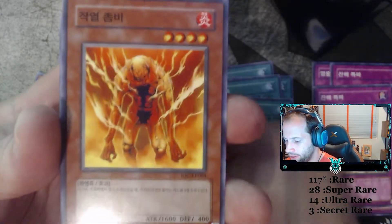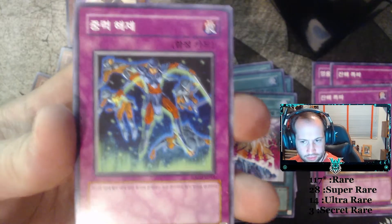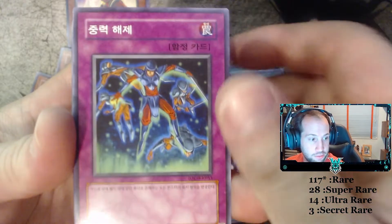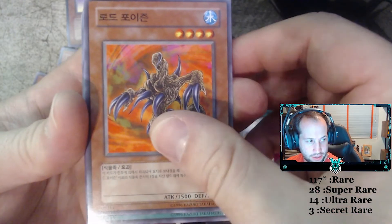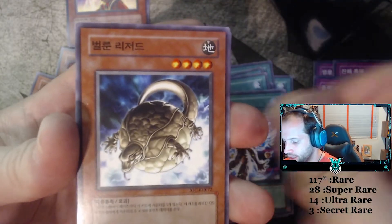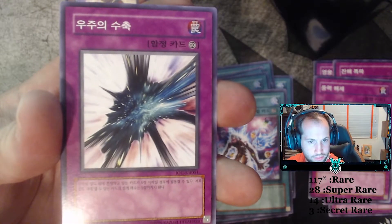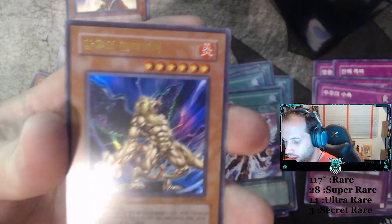Inferno. Molten Zombie. Zero Gravity, I believe. I will make sure to put the actual names of the cards in the description so people will be able to find them. This is Lord of Poison. Yellow Luster Shield. Soul Absorption. Balloon Lizard. Spatial Collapse. Soul Tiger.